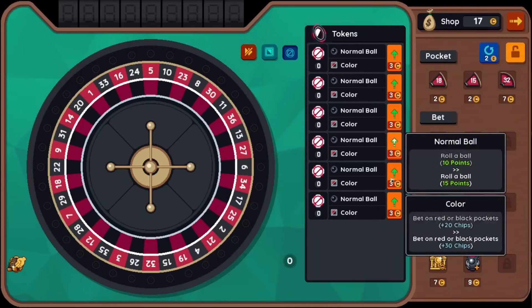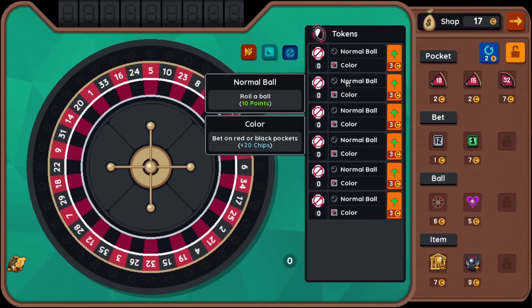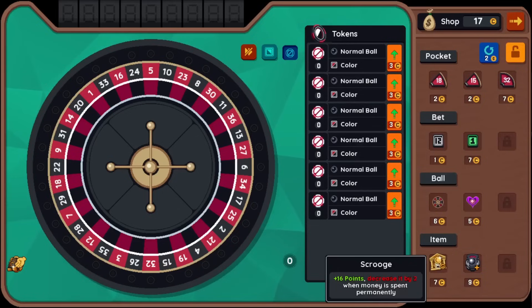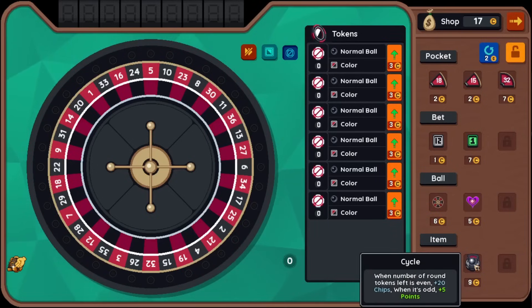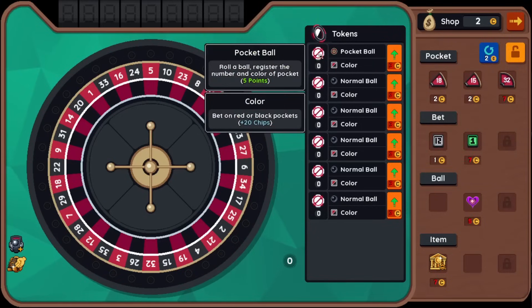We have 17 gold. You can also upgrade our balls. We probably want to get a ball to start ourselves off. Roll a ball that can change the pocket — I've never actually tried this one, I wonder what that means exactly. So these are new balls, new bets, pockets, and then passive items here. Scrooge: plus 16 points, decreases by two when money is spent permanently. When number of round tokens left is even: plus 20 chips; when it's odd: plus 5 points. Tokens are the balls, right? So let's try pocket ball here — we'll just replace this one. You can also upgrade the ball so they get more points.